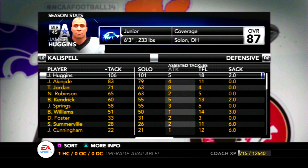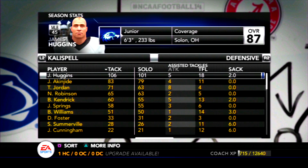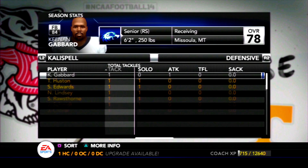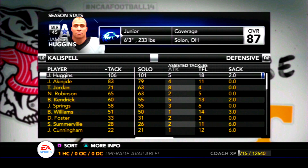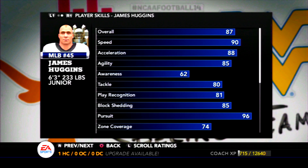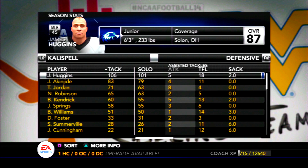It always feels like this is a defensive football team, and there was really only one or two teams that could challenge us this year — Minnesota's ground game early on proved to be too much, and then Florida was just too good at too many things. James Huggins was one of the difference makers at middle linebacker with over 100 tackles, 18 tackles for loss, and two sacks. Part of me wonders if he would try to declare early, but given his 87 overall I doubt it — I don't think I've seen someone at that low of an overall declare early.